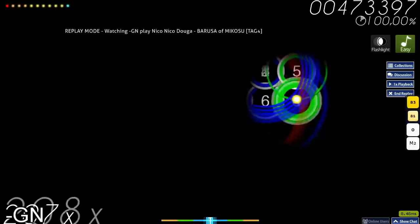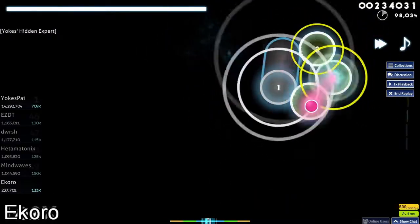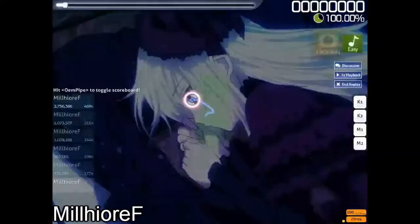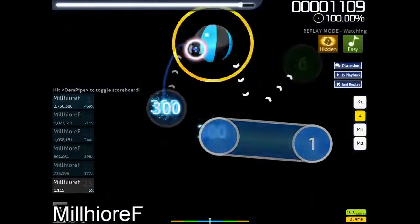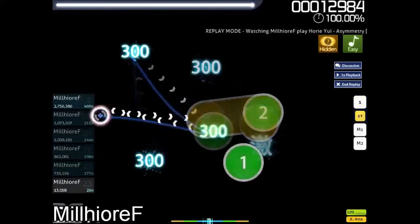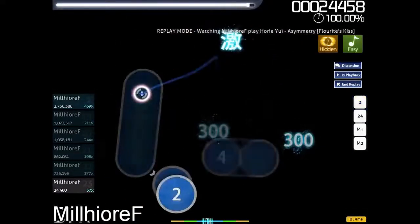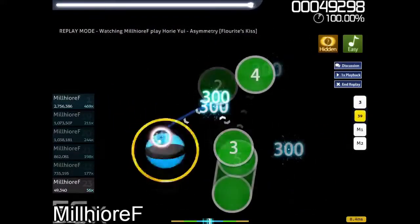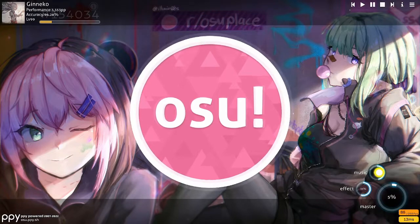Almost all maps can be played with easy if you approach it like this, and keep in mind that as your reading improves you'll be able to sight read and won't need this method as much. Something that legitimately blew my mind the first time I saw it was easy hidden. How do people aim it? How do you know when to tap? The simple answer is intuition and a little bit of using the music to your advantage.